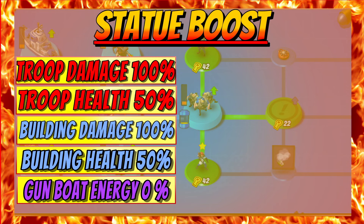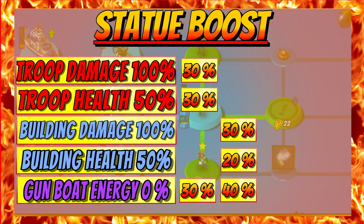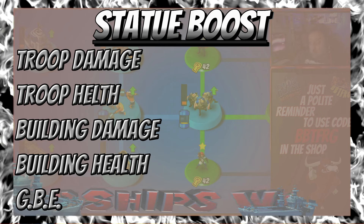There are two boost nodes on the tree this season. Boost node one brings 30% troop damage, 30% troop health, or 30% GBE. Boost node two brings 30% building damage, 20% building health, or 40% GBE. I've been told this is deliberate — they want to make GBE more of a viable choice on these choice nodes. And those are your statue boosts and boost nodes for this season.